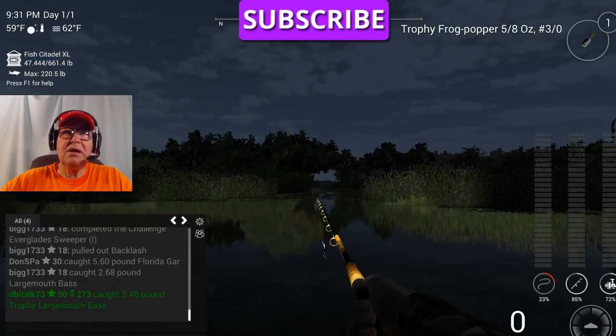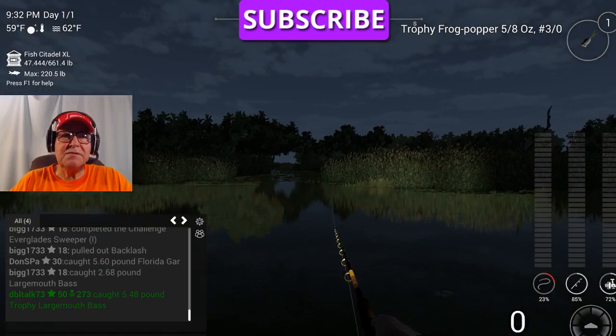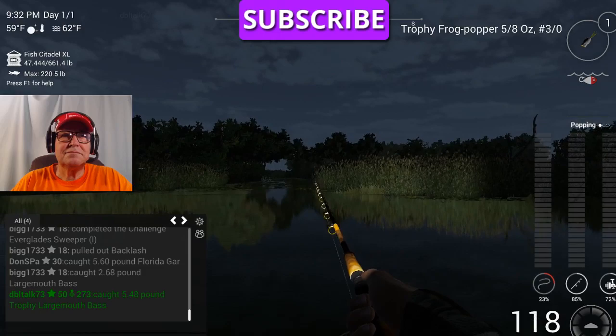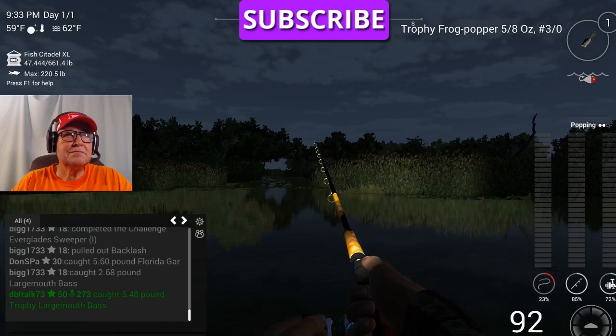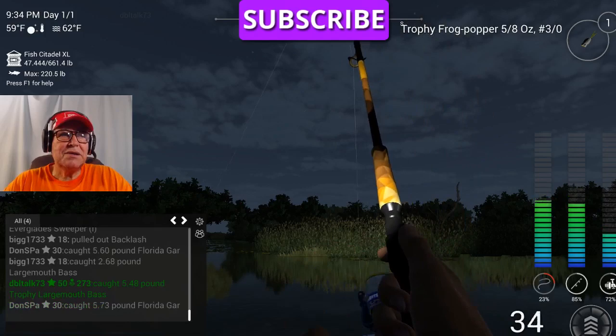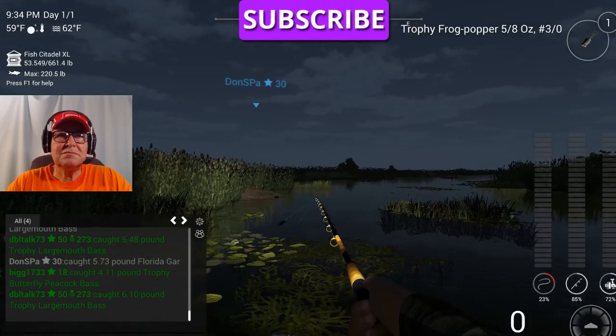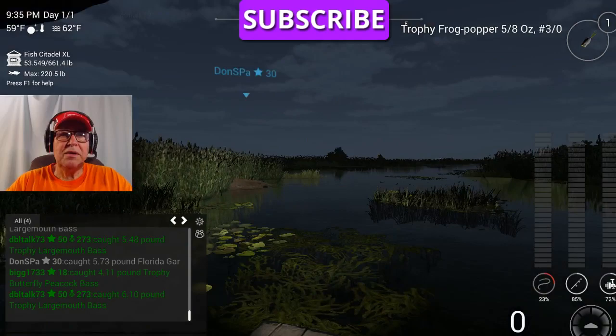Looks like he's doing pretty good. It's 9:31. Time either drags or flies when you're having fun. Looks like the Trophy Frog Walker is doing a little bit better than that X-Series Frog Popper — that's okay too. Let's try it out here on the end of that reed bed and see what we get.